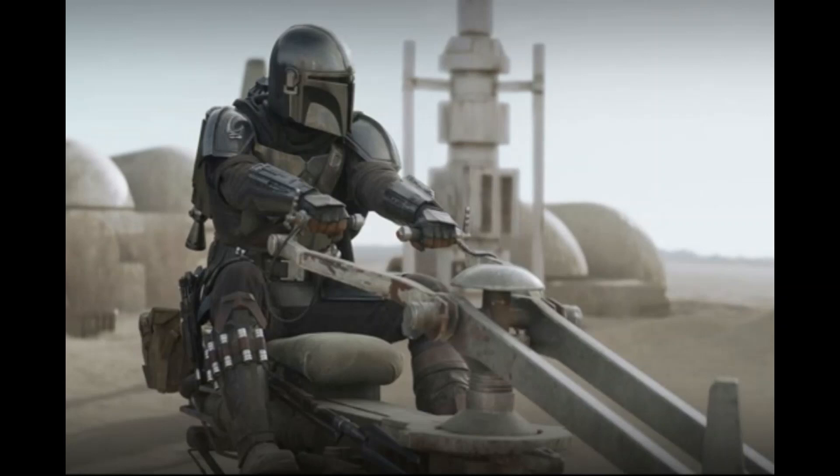Then Mando learns, after communicating with them, that they want to kill the Krayt as well. So they team up. Back at the Tusken camp, Vanth gets a little angry with these guys, and nobody really likes the Tuskens except Mando — he can communicate with them.